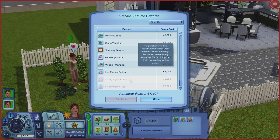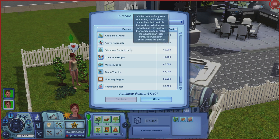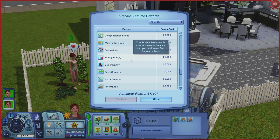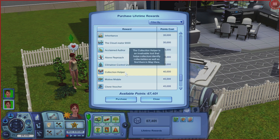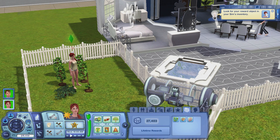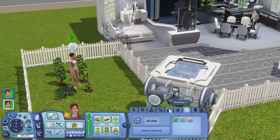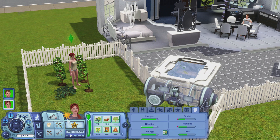Age freeze potion — yeah, there's all this crazy stuff. Food replicator — that's nice, but cooking is fun and quick. There are some interesting lifetime rewards here, but collection helper is the best. That's what we want because we can use it to better locate these seeds. So it goes in your inventory, and you can set it to whatever you want — in our case, we want seeds.